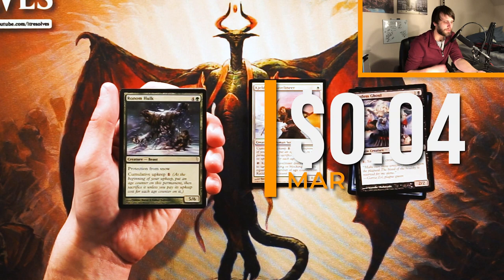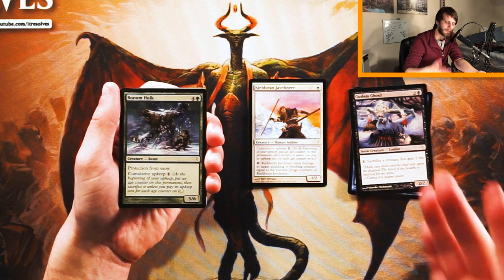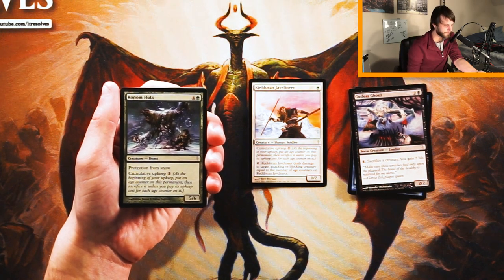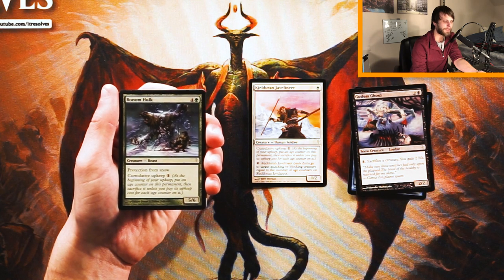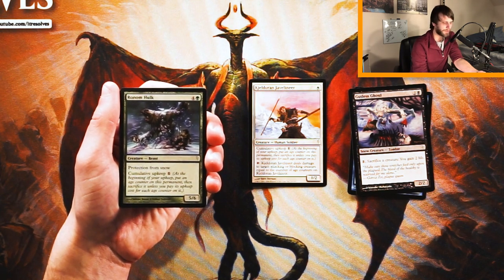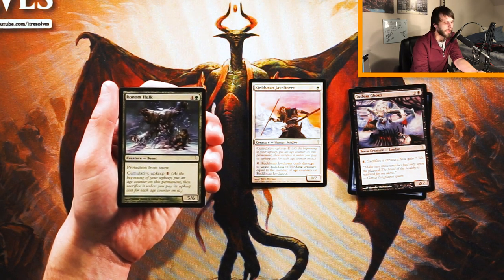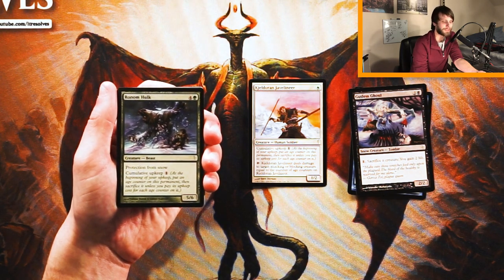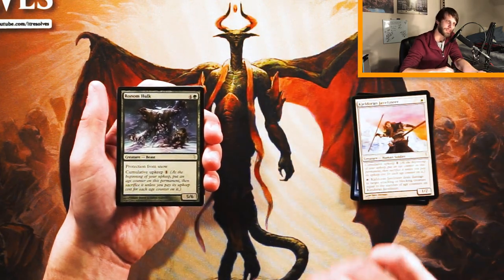Ronam Hulk is a 5/6 for four green with protection from snow — so anything snow, like Gutless Ghoul, can't affect it. It does have a cumulative upkeep cost of one, same as the Javelineer. Honestly, I think this is probably the best card so far. It provides a bomb, and the protection from snow is fairly relevant in this set since there's a lot of snow stuff. Out of all the cards so far, I think this is the pick.